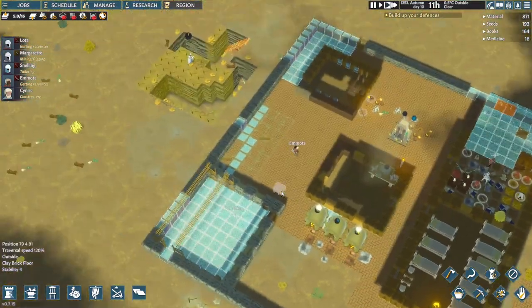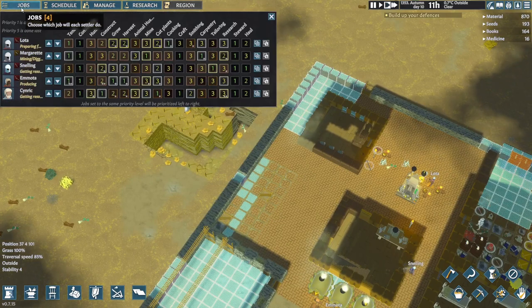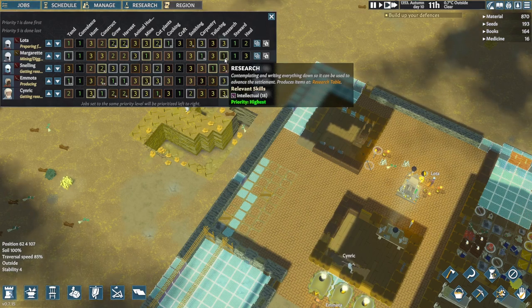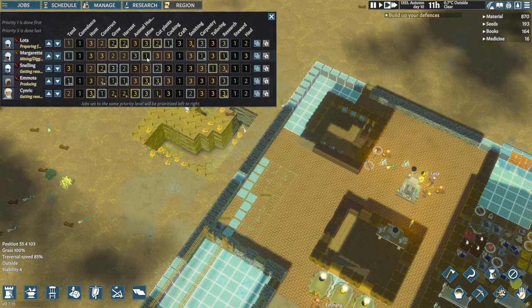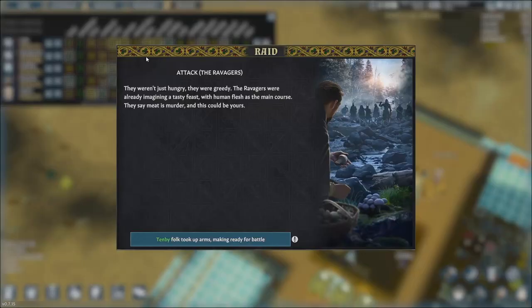Didn't I want Marguerite? Isn't she our researcher? Yes she is, and she's our miner and our carpenter. Oh dear — so they weren't just hungry. They were greedy. The ravagers were already imagining a tasty feast with human flesh as their main course.